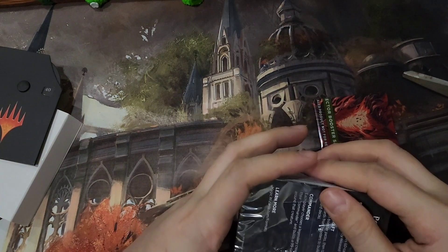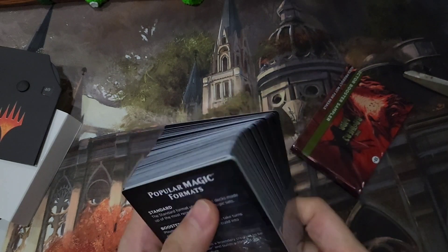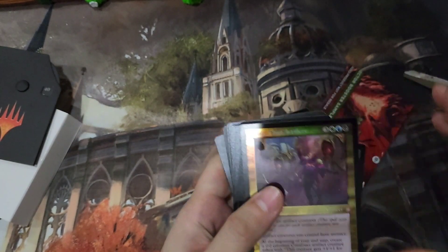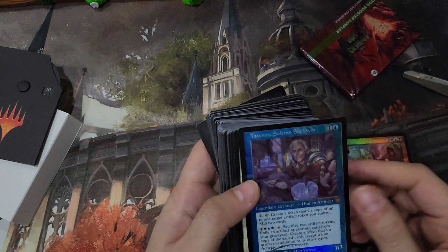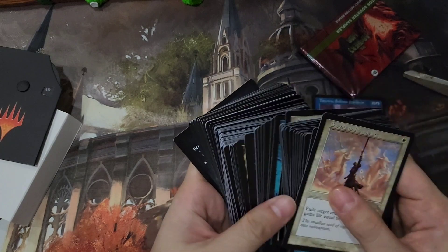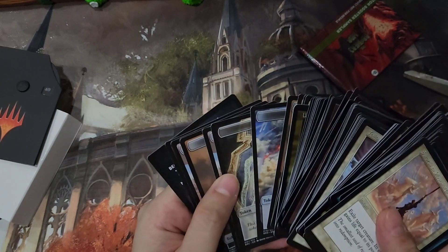Opening up our deck. We have Urza in Retrofoil. We also have Taunos, Solem Survivor in Retrofoil. And I think those are the only two. And then this entire deck, of course, is in the Retroframe, which is different and nice.